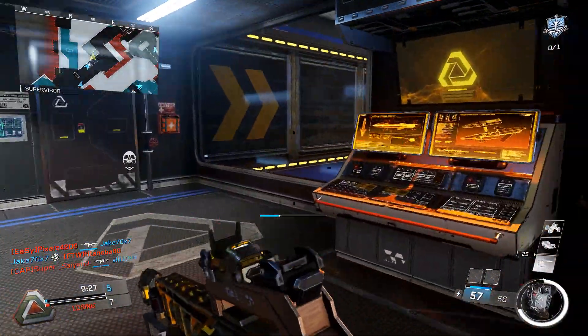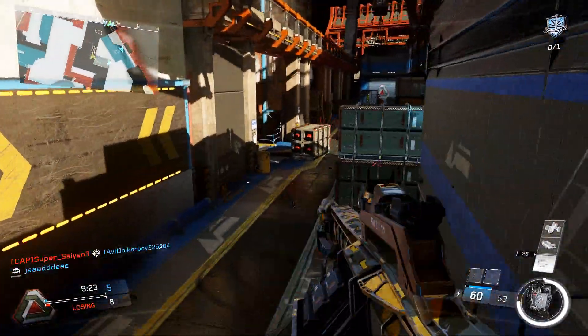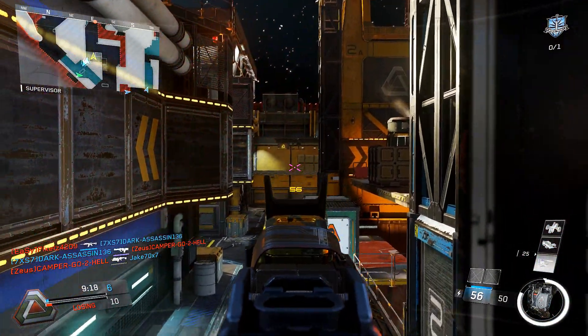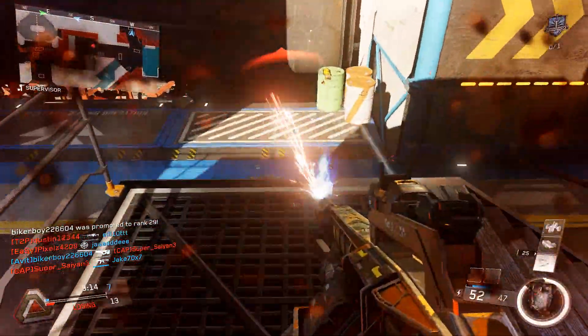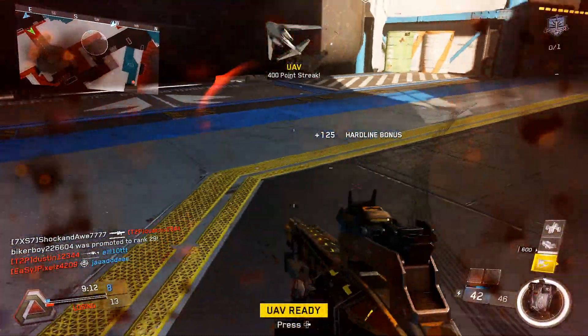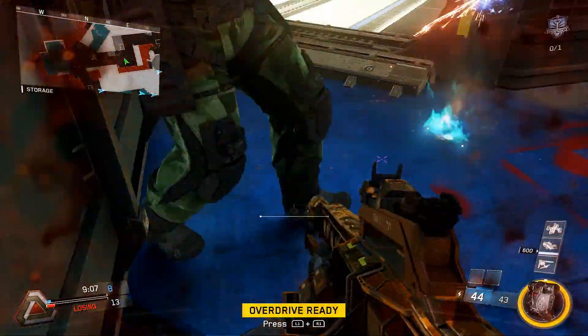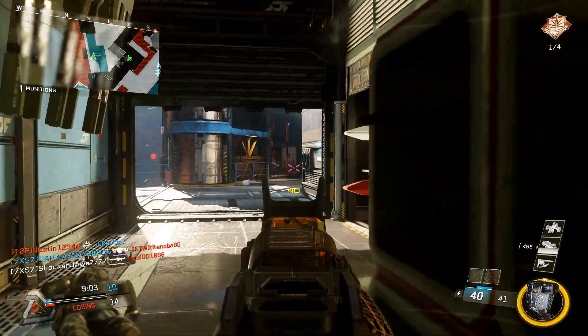Watch as I come into this building — this is the power position of the entire map. You want to hold this a bit longer than the enemy team. The direct opposite side where I'm pre-aiming is a mini power position, but where I am right now is the main power position. As always, you don't want to stay there too long. Now I'm flanking around, I take him out.